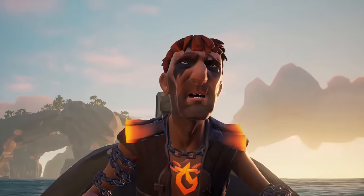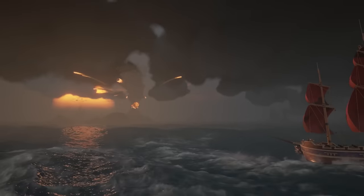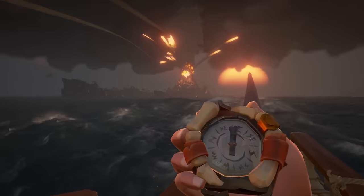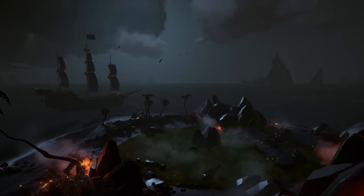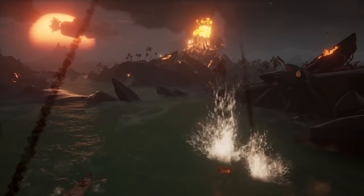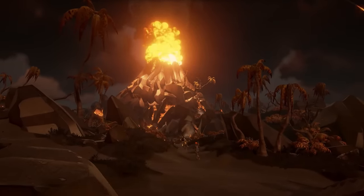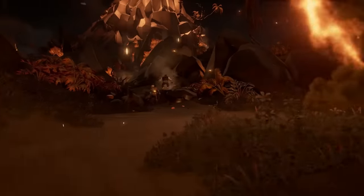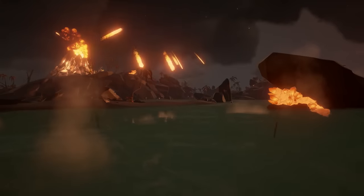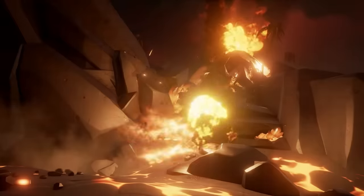2018 saw the biggest expansion to the map when Forsaken Shores, the third major update, arrived on the 27th of September 2018. This added an entire new region called The Devil's Roar, touted as a more challenging area for crews to explore. 17 islands were added in total, consisting of one outpost, two sea posts, and 14 uninhabited islands. The new region was subject to new hazards, including volcanoes which spewed molten rock capable of destroying ships and harming players. The volcanoes caused the water around islands to boil, inflicting damage over time. Geysers shot up from the ground launching players and killing skeletons, and earthquakes threw players off balance, causing ships to move around if not anchored.